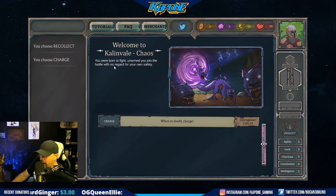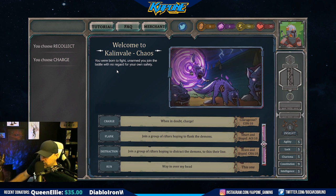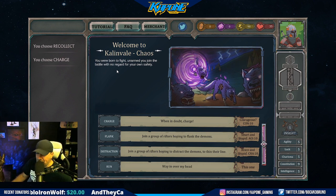You pick charge. Welcome to Calenvale chaos. You were born to fight unarmed. You joined the battle with no regard for your own safety. I don't know if this is the right choice, but we're about to find out. When in doubt - charge.